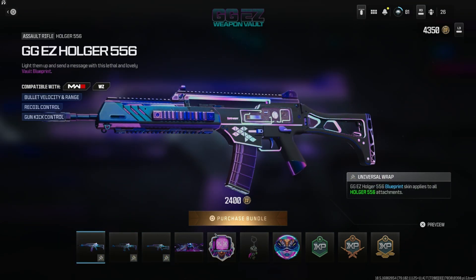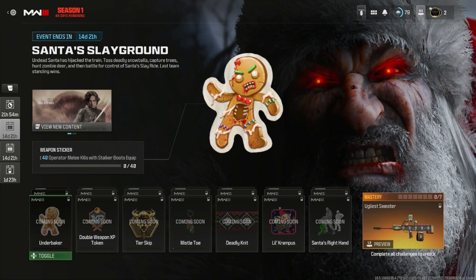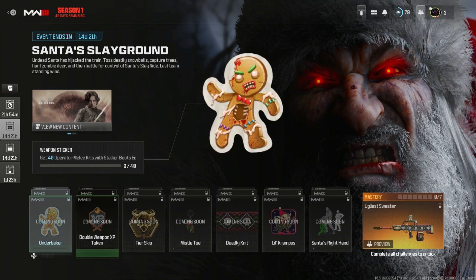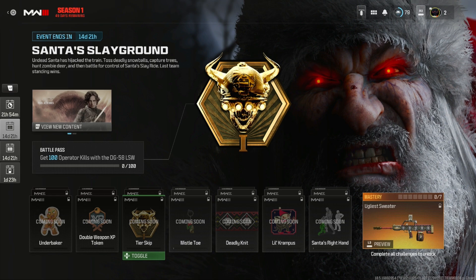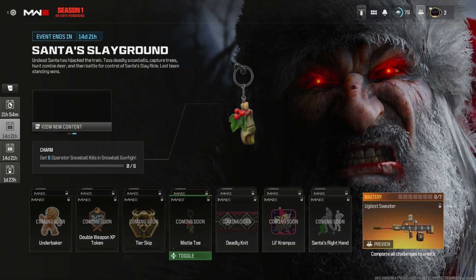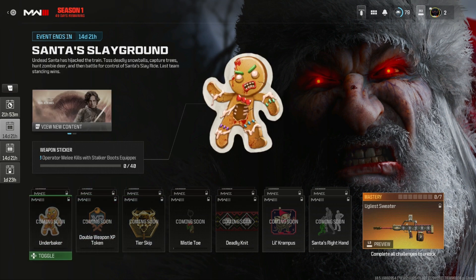In total the GG Easy vault is 2,400 CoD Points — solid bundle. Let me know down below if you'll be getting this one. Now for the main event: Santa's Slayground. This is the main event part of the holiday update. We have a bunch of different rows of challenges, and the rewards are the same for each game mode — whether you do zombies, Warzone, or multiplayer, you'll get the same reward.